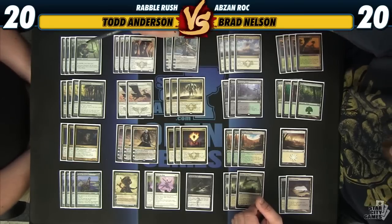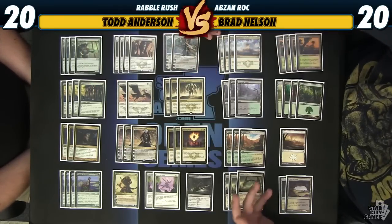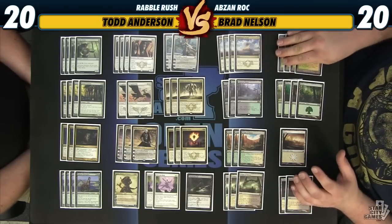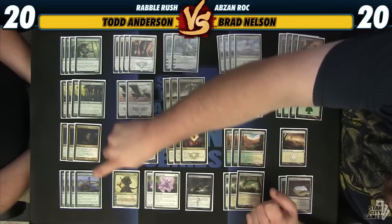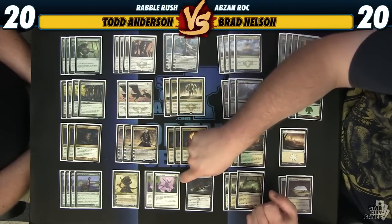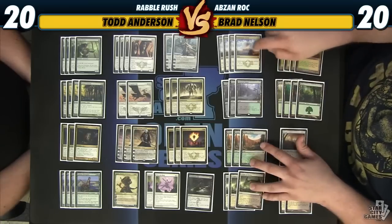We've got four Elvish Mystics and four Caryatids as our core of acceleration. A deck like this wants acceleration when you're trying to play a lot of these spells. If you look at the converted mana costs, it's pretty dense — we have Polukranos on two, Coursers, Ascendancies, Abzan Charms, and Oblivion Ring. So we have good turns to play our tap lands, since we have ten of them.